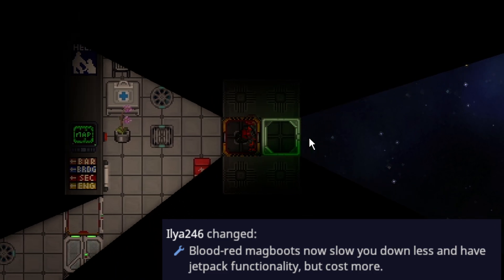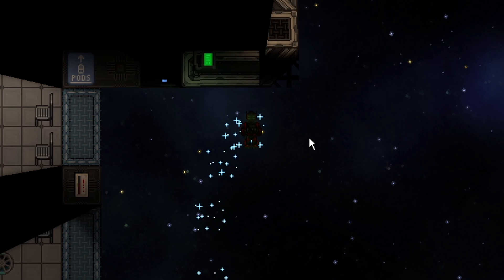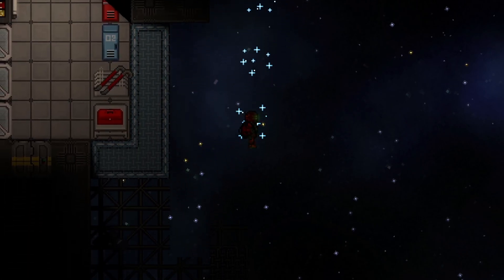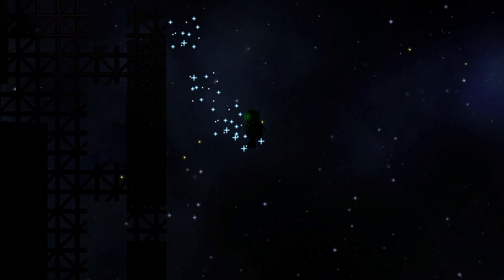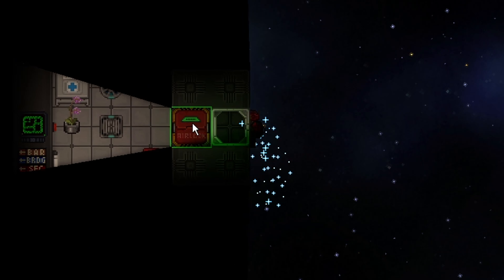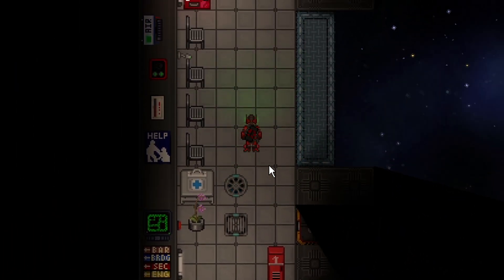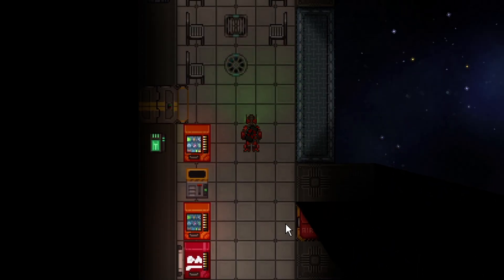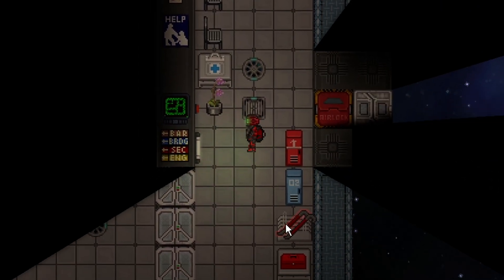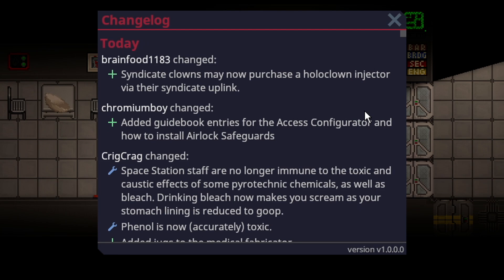Blood red mag boots now actually have jets in them, meaning you can use blood red mag boots to fly in space. They won't last very long — almost a tenth of fuel was used just during a tiny space walk. Another change is that you don't lose as much movement speed when they're on — with them on versus off you can hardly notice the difference, but the benefits are full movement speed, no gravity, and you won't slip.